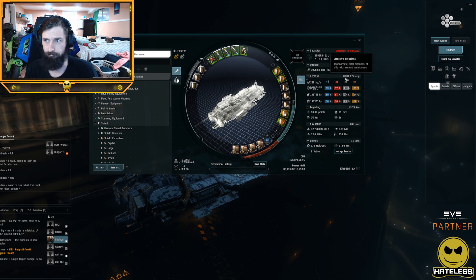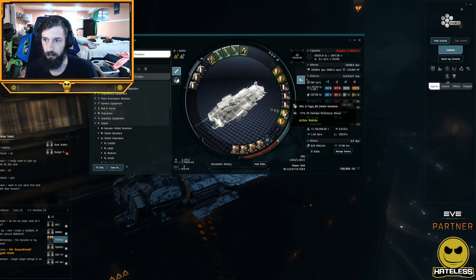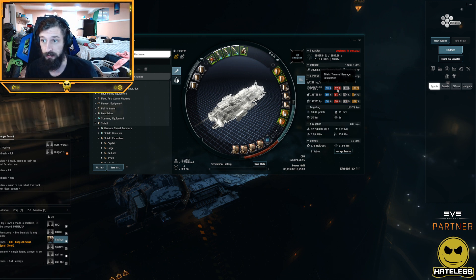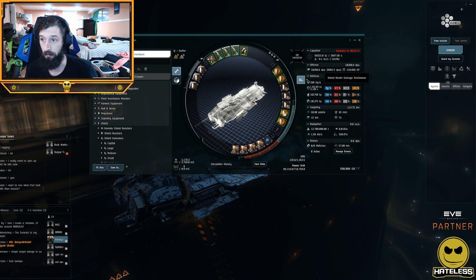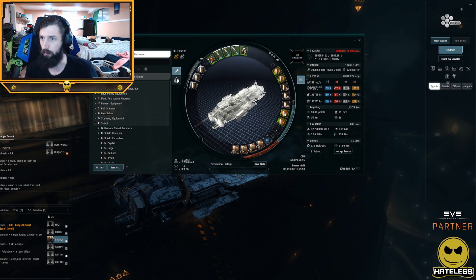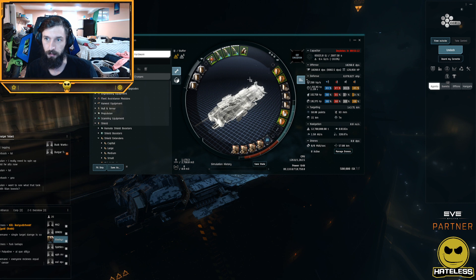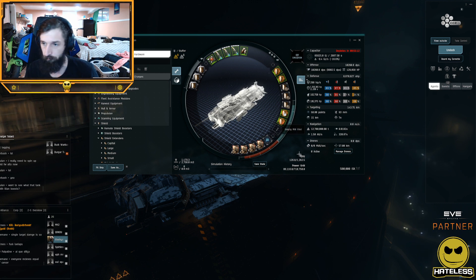This is a dreadnought — that is a lot of EHP. But wait, there's more. This is a basic buffer fit: three Concord shield extenders, two Pithelm C-types, two X-type hardeners — an EM and a thermal. EM and thermal cover the most common damage types. The Moros does thermal, the Phoenix does EM or explosive, the Naglfar does explosive or EM/thermal depending on ammo, and the Revelation is EM/thermal. So regardless of what you're fighting, this hardener layout is probably correct. I love leaving a slot open for a target painter for HAWs and crab beacons.